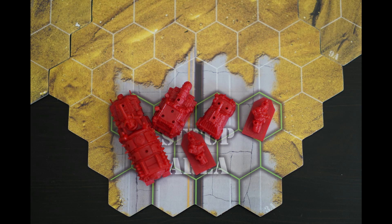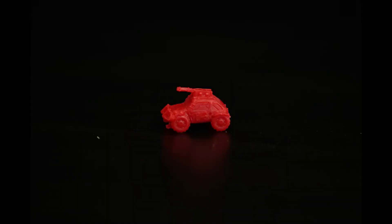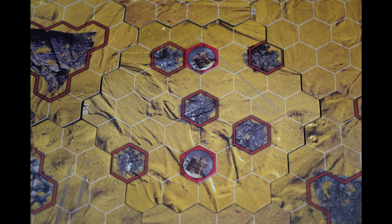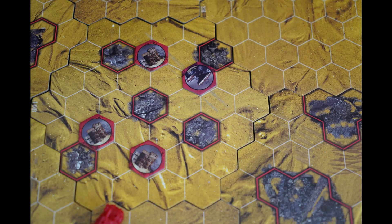They take it in turns to place their vehicles in their starting area. Each player has five vehicles: two scouts, one buggy, a wrecker and a big rig. They all have different stats and special powers. These are the same across all the factions. Each player in turn places a salvage site token on the middle tile red side up until there are four in total. Retrieving salvage from these sites will score victory points to win the game.